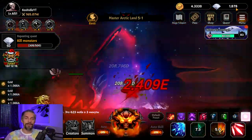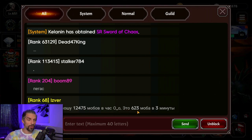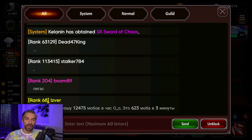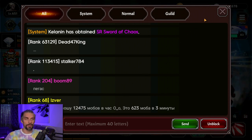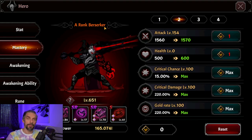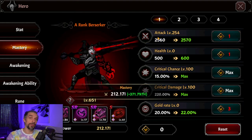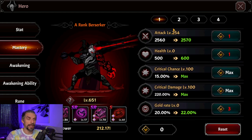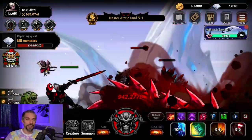There's a discussion going on where someone at rank 68 is destroying 12,475 monsters per hour — that's 623 monsters in three minutes. You can see it's important for long-term progression. Those levels give you mastery points: 3 mastery per level. If you gain 40 levels, that's about 120 extra mastery points — if those go into attack, that's a massive boost. That will help you take out more enemies, so make sure you're doing the right things.